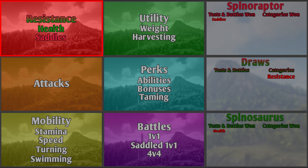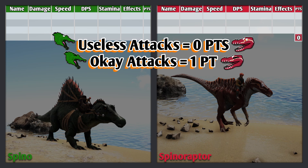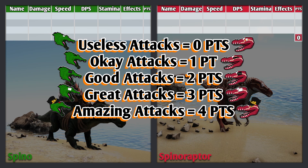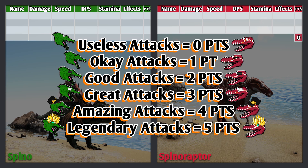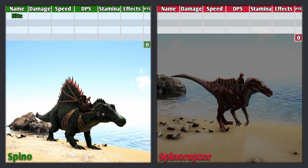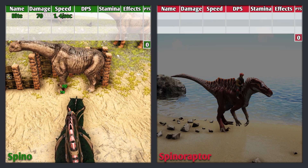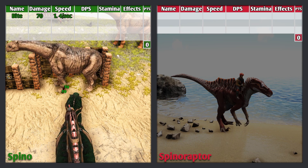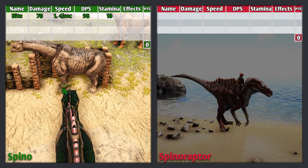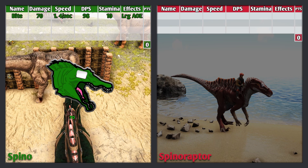The next category is attacks, which also doubles as a test. Useless attacks earn 0 points, okay attacks 1 point, good attacks 2 points, great attacks 3 points, amazing attacks 4 points, and legendary attacks 5 points. The Spino's first attack is its bite, which can only be used in quadrupedal mode — standing on 4 legs. This does 70 damage, attacks 1.4 times per second for a DPS of 98, uses 10 stamina, and has a large AOE. This is a great attack and earns 3 points.